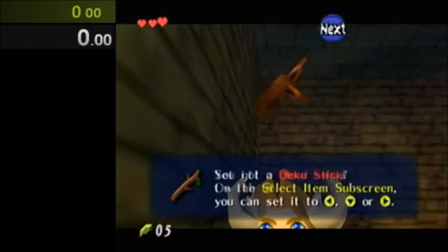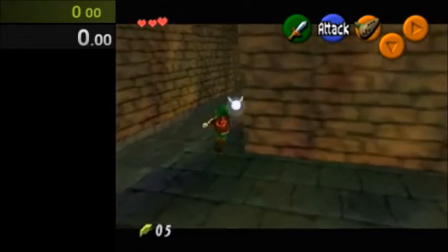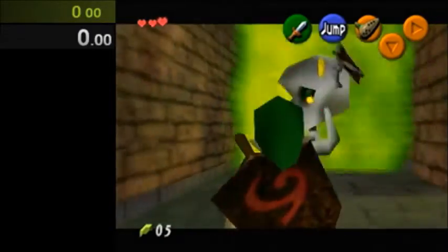Then you want to crouch down this spot to get ISG and close that textbox pretty quickly. You don't have to do it too quickly, but you don't want to do it too slowly. Now here you want to hold slightly down and do a side roll to get the angle, then backwalk.